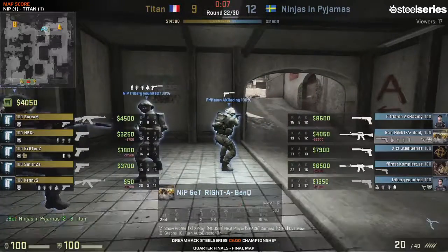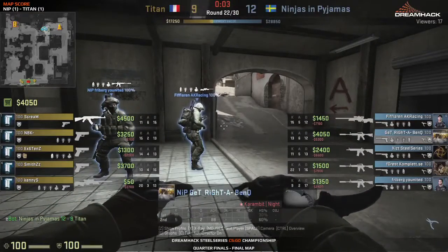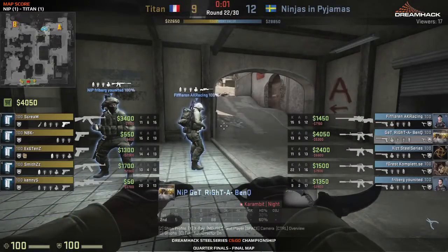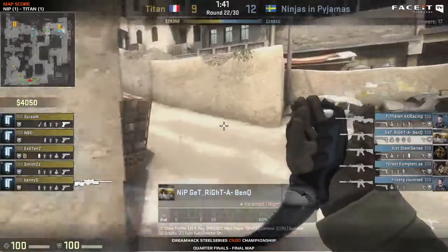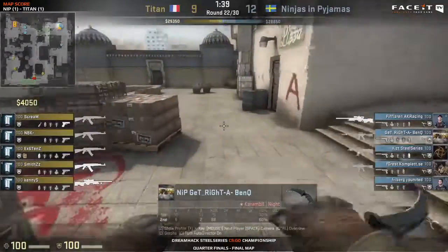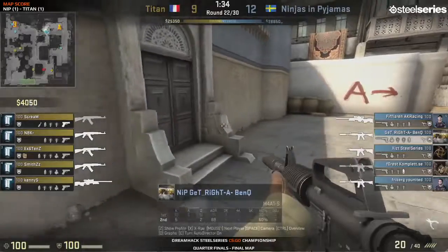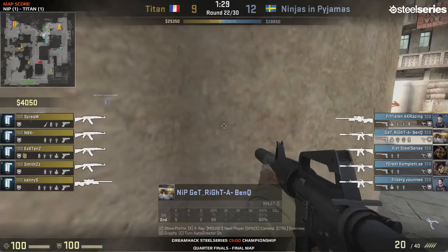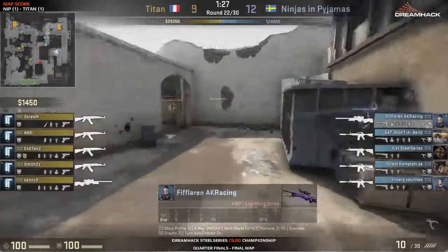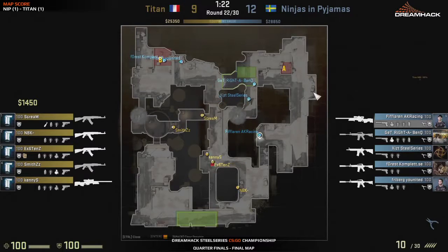Scream in a nice position, punching in the numbers — getting that bomb planted. Here goes the retake attempt from NiP. Scream is close to the double doors — flushed with those double doors, going in through the window. Kenny S takes down one and Scream also — it rests on get right's shoulders, which will not be going well. So 12 to 9 now. Get right won't be able to carry the weight. Titan are bringing this back — that was a good round for them. It was one of those rounds where if Titan could win, they could really really hurt NiP. A good call by existence to push into bombsite B; they got that early pick by Kenny S. Right now it's 12 to 9.